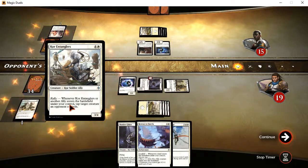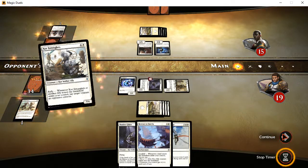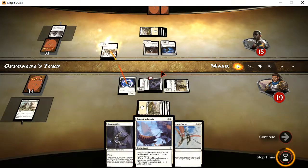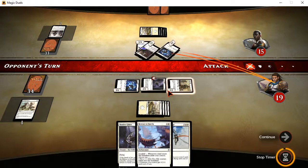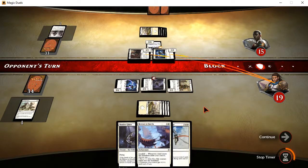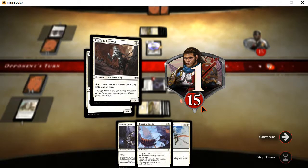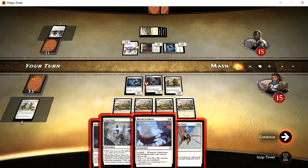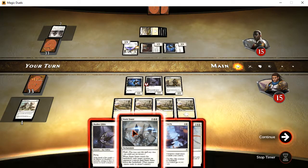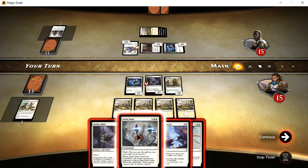Core Entanglers — whenever Core Entanglers or another ally enters the battlefield under your control, tap target creature an opponent controls. That's from Battle for Zendikar — I recognize the symbol pretty well. They're going to attack for four points, pretty quickly. They stung me a few, but I do have enough to use Stasis Snare — it lets you exile a creature until this leaves the battlefield. It's actually a common thing with white enchantments to do that.